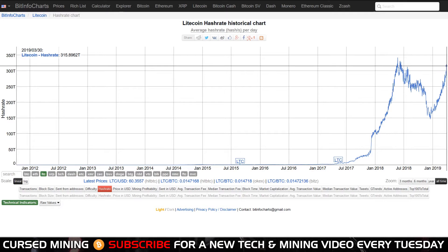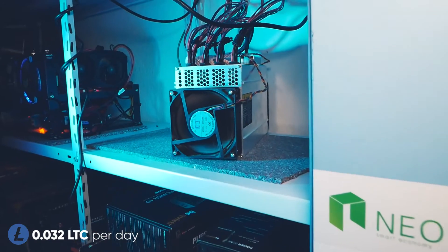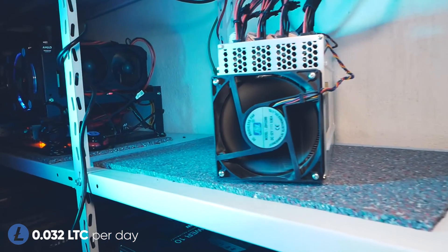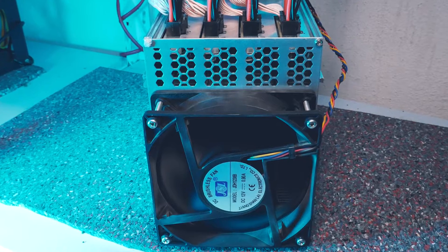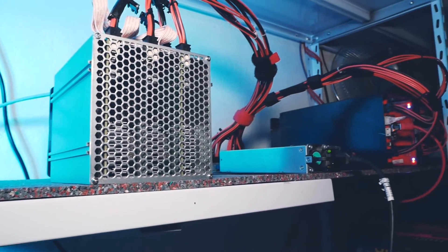More people seem to have gotten their L3 Plus back on the network, because daily earnings are down a bit compared to previous weeks and months. Together with my two Futurebit Moonlanders, we are at 0.032 LTC per day. The L3 Plus will definitely stay here up until the upcoming Litecoin halving — after that, I'm also not 100% sure yet.